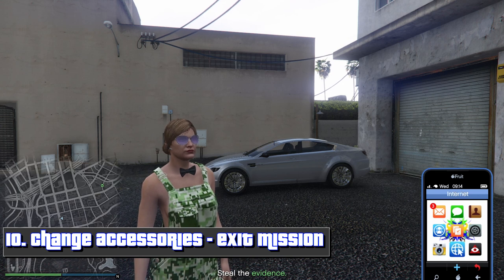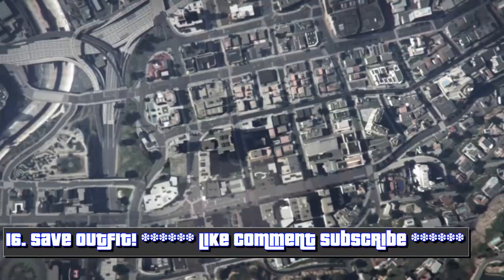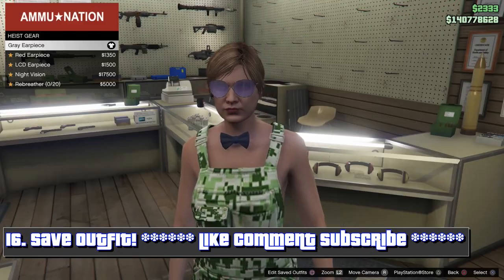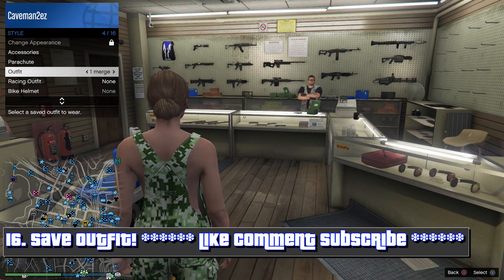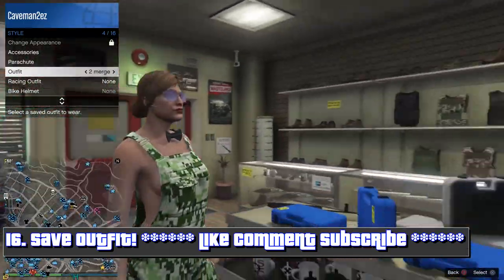From here press on jobs, press square, and quit out. Now you're going to be loaded online with the outfit. All you need to do is save the outfit. You'll also notice you still have merge one and merge two, so you can basically find out what other outfits let you do this and merge them the same way you did here.